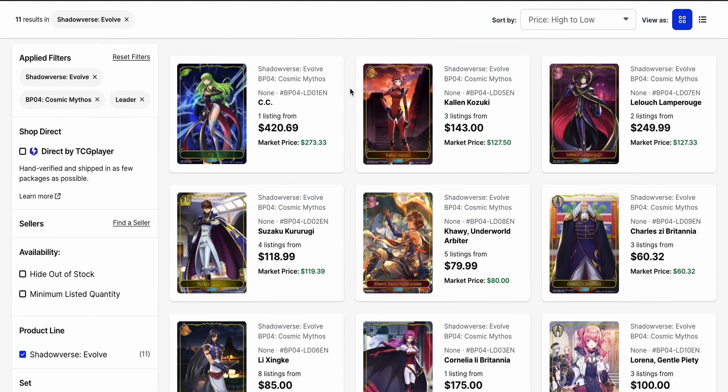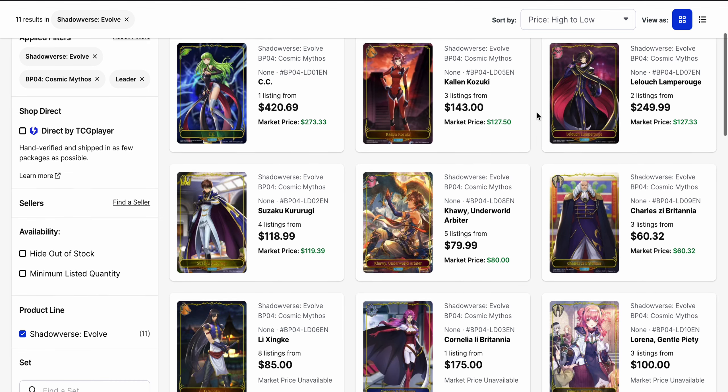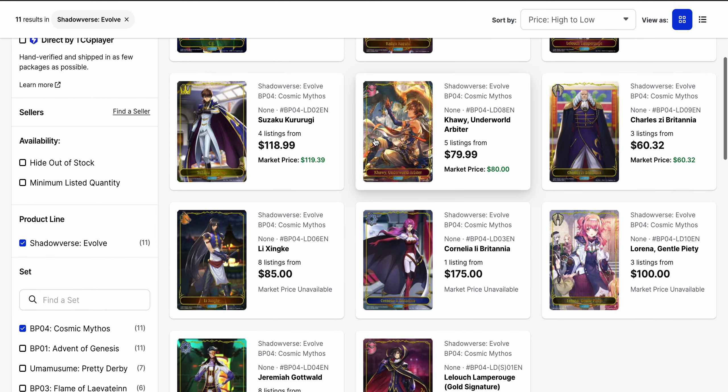Now the leader cards. Remember, this set brings the collab of Code Geass with it, so we have a number of different leaders to select from — more leaders than Ultimate Rares, when you think about it. C2 is currently the highest in terms of market price at $273.33, and there's only one listing available at $420.69. Market price-wise going down the list, we've got Colin, then we've got Lelouch. Lelouch is sitting at $250 for its base but has sold for $127, while Colin also sold at $127, just a few cents higher. Suzaku's up here too at about $118–$119.